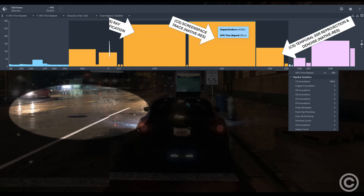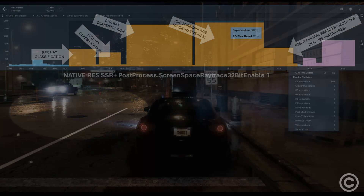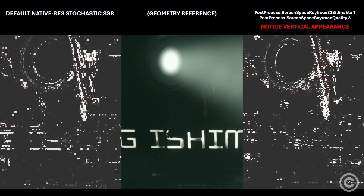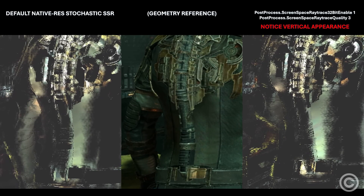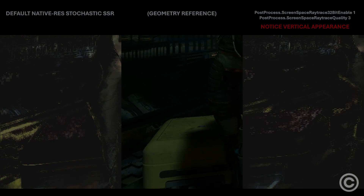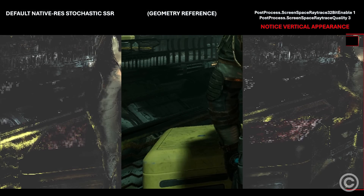A third modification using commands with seemingly no detectable cost forces the output to appear less horizontal. This is easier to visualize if we look at each pre-denoise tracing side by side. The rightmost result resembles some type of Bayer-slash-order-dithering matrix, which helps simple denoising to appear more smooth. By default, Dead Space Remake shades SSR in the same exact way as fully modded Need for Speed 2015 SSR. If similar commands are used for Dead Space Remake, the SSR output becomes more vertically aligned, and after finding these commands had no performance impact, we ended up choosing the command-altered frame due to its more visually compelling final result.